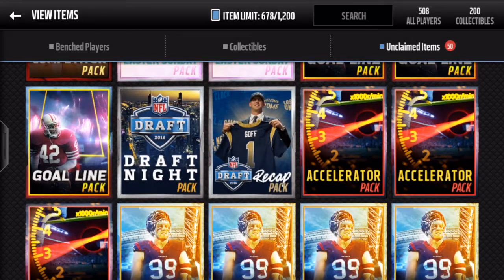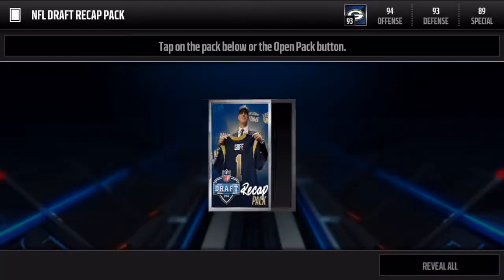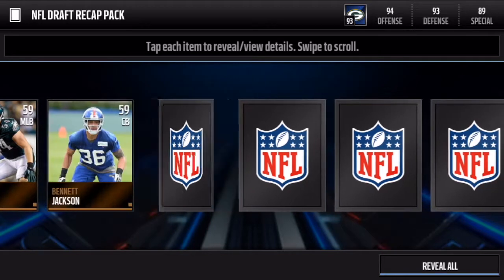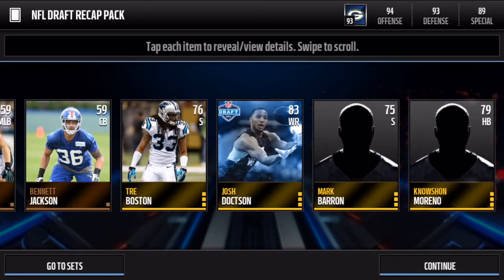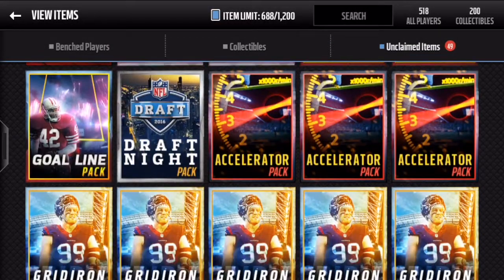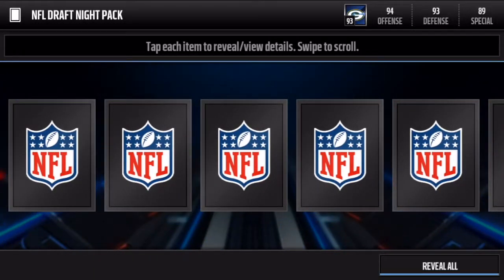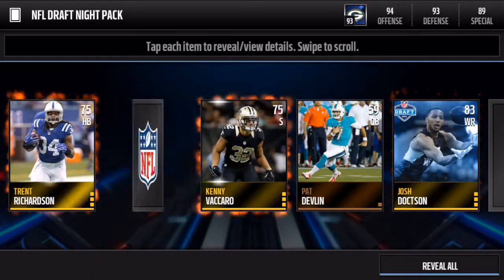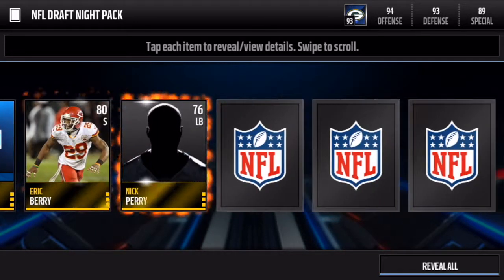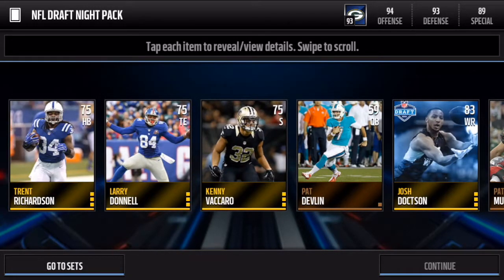Let's go now with the draft recap pack, because the draft night pack was actually the best one. We get 83 Josh Doctson — not bad. We'll finish this up with the draft night pack. The card art on that one has got to be one of my most favorite card arts for packs ever in this game this year — it is just sick. We get Josh Doctson again.